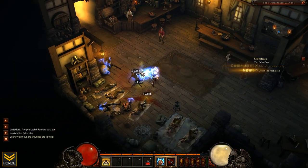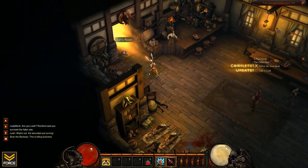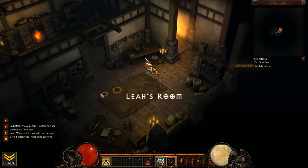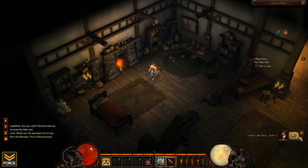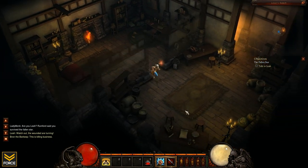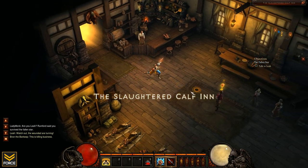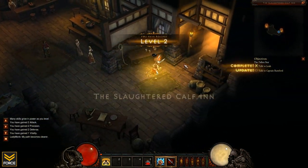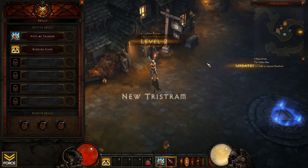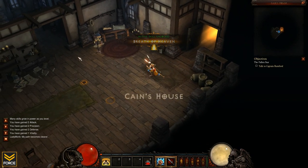I like Blinding Flash a lot, actually. I think in my last playthrough I really didn't get the opportunity to really utilize it, because I need those damage dealers. Those are certainly important, especially while leveling up early on. So I just kind of bypassed Blinding Flash. But I think that's something that could certainly see its use once you have all six active skill slots available. We do also have Breath of Heaven there.